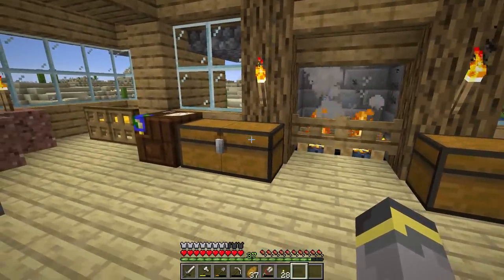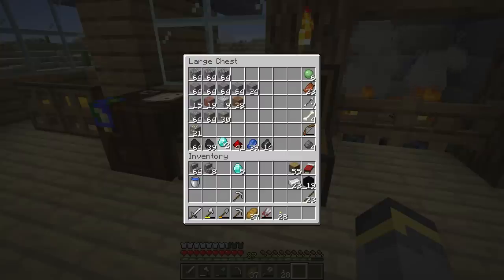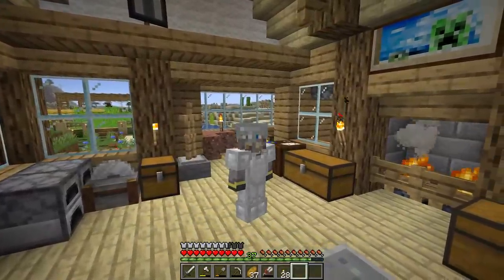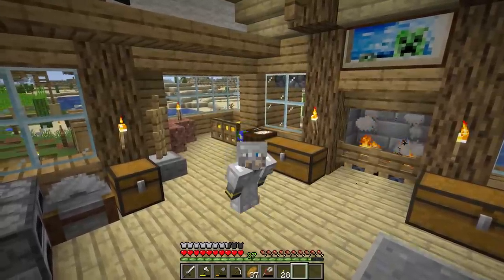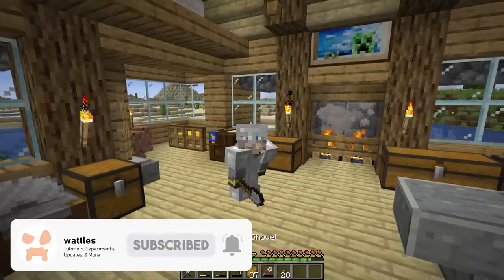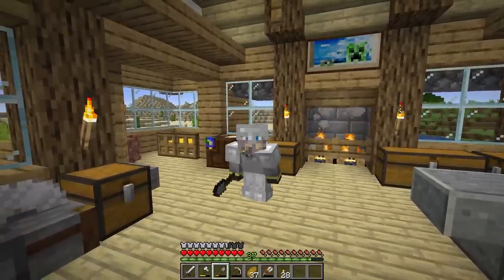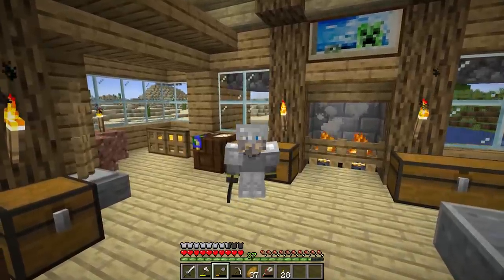In today's episode we're talking all about enchanting, and actually in the next one we'll be talking about it as well. Enchanting is a really big game mechanic and it's insanely useful — you should definitely take advantage of it. Enchanting can be used to buff pretty much any and all equipment in Minecraft: a sword, a pickaxe, a shovel — it can probably be enchanted. There are a bunch of enchantments in Minecraft, and usually more are added with each game update.